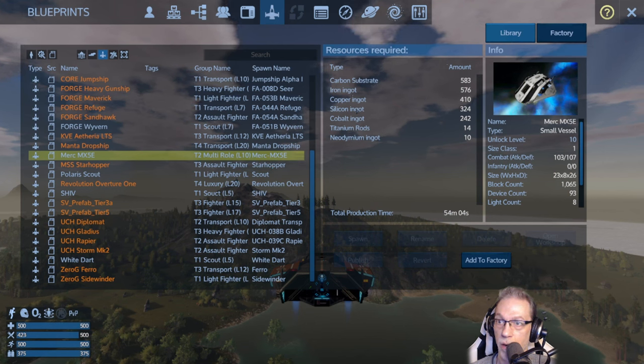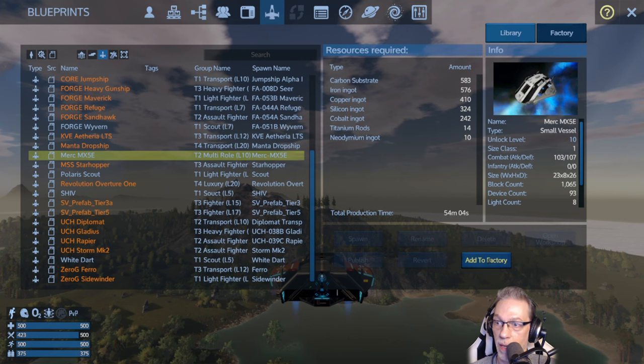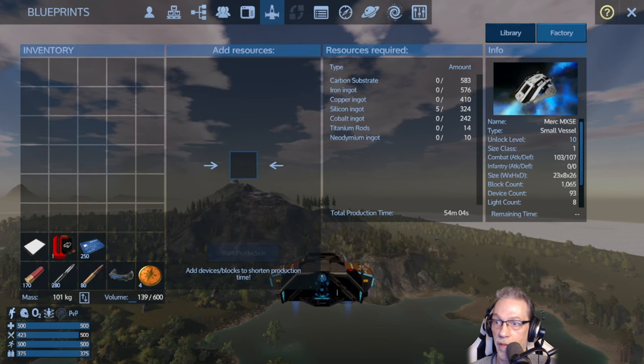What do we need? Carbon, iron, copper, silicon, cobalt — we need cobalt for this one. Titanium should be okay, and neodymium. Add to factory. 54 minutes. Nice.